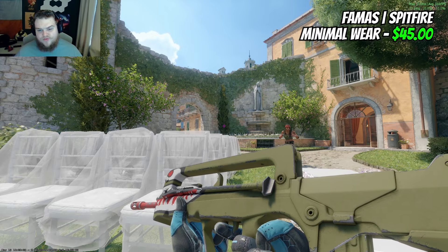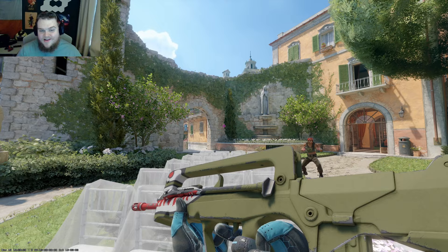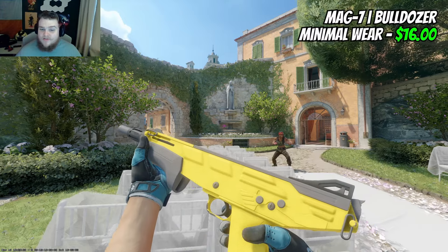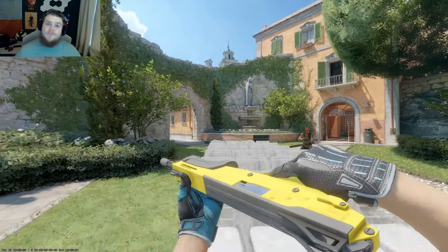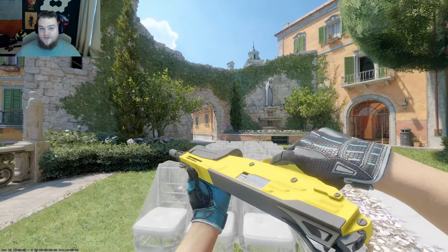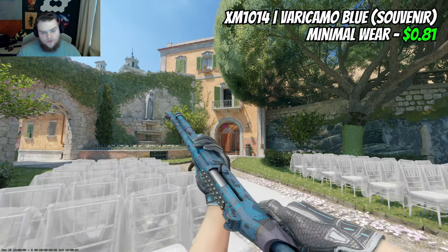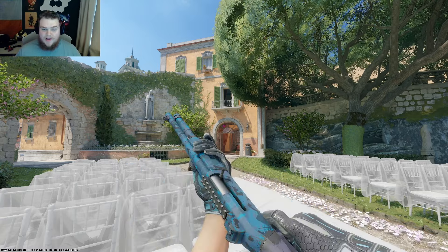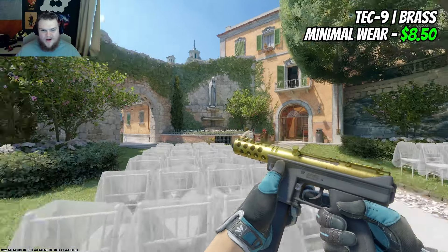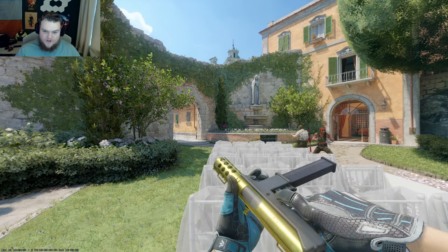The FAMAS is a Spitfire minimum wear for $45 — it does get scratched, which is unfortunate, but the whole theme based on the Spitfire plane is cool. Itachi and others in the Discord have been discussing Bulldozers because they're a little different and you can get old stickers on them — $16 minimum wear for the Mag-7. The XM surprisingly pairs really well with the gloves: Vari Camel Blue souvenir for only $0.81, and the skin looks incredible with the Superconductors. For the Tec-9, I went with the Brass at $8.50 minimum wear — probably the most iconic pick available for that slot.